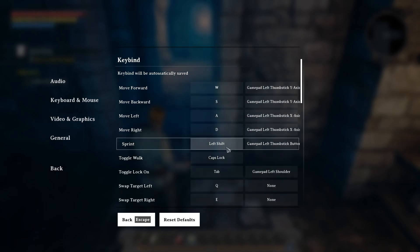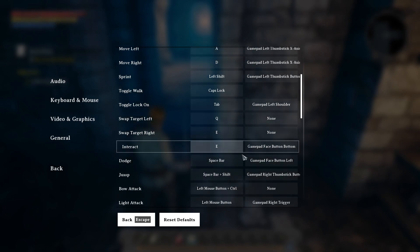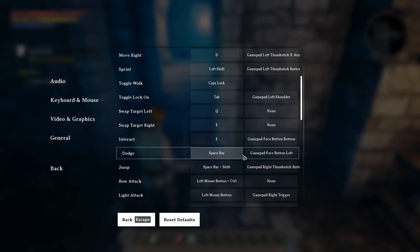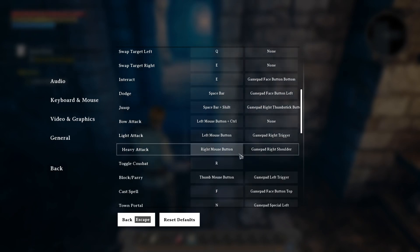Move, sprint — shift, tab. Jump — space bar and shift. Block and parry: thumb button.